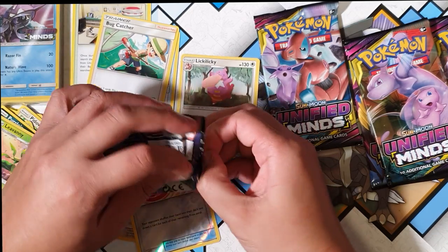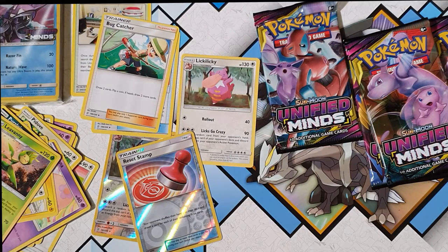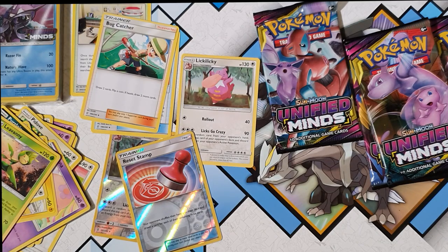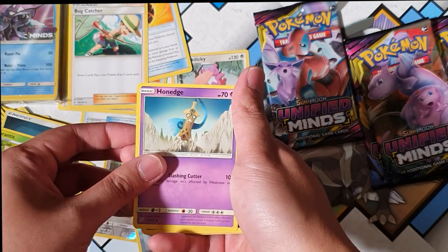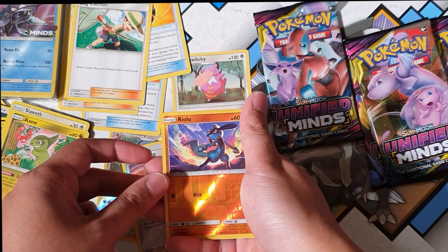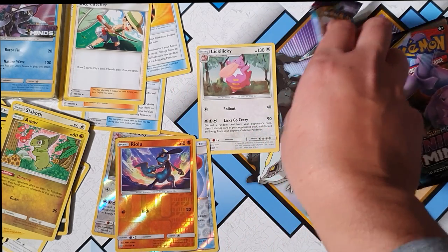So far we have not been lucky with our pulls. I did buy two of these pre-boosters — they still make these impossible to open! There we go. We got energy, Lurantis, another Giant Bomber, Bug Catcher, Honedge, Sneasel, Magnemite, Slakoth, Axew, Riolu for the reverse, and for the rare we have — oh — Zeraora, a non-holographic ultra beast. Damn.